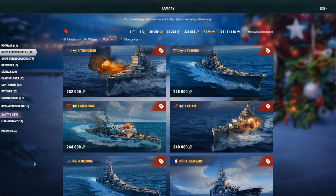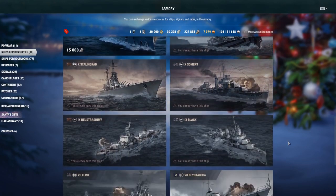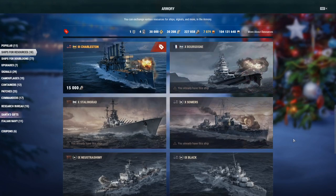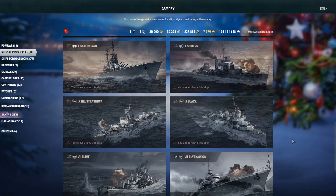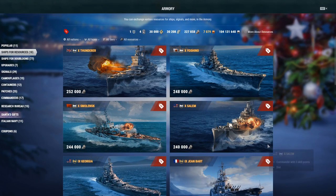Good evening, this is Curl. I've got a video I'm going to do on resources — how to farm steel, coal, and other things to get ships that players might otherwise be discouraged from getting. These ships offer some unique play styles and experiences, and I'd like everybody to be able to afford them. This video explains how I'm able to get resources as quickly as I do.